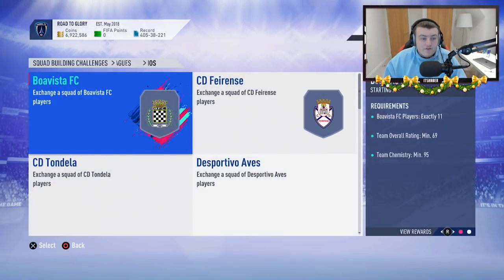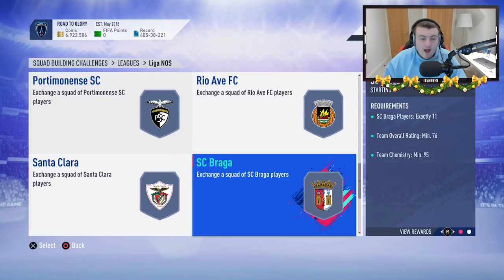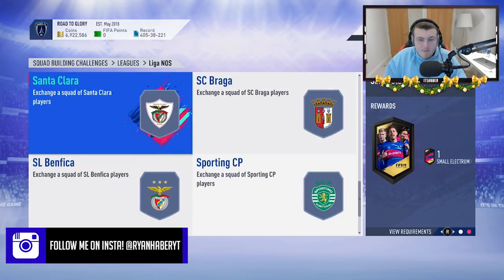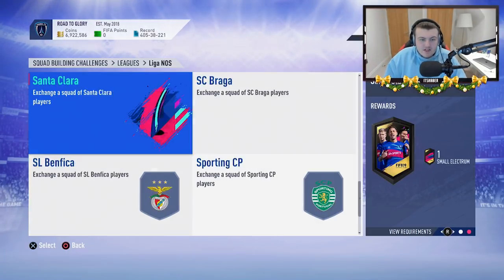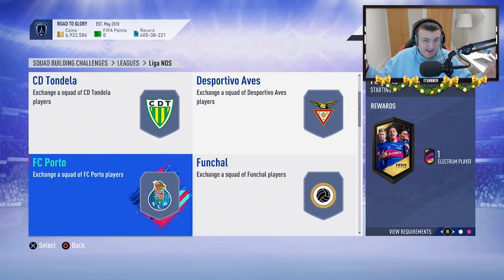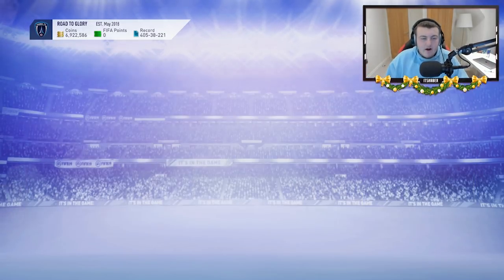In the Liga NOS, look for the higher-end teams in the lower leagues. Sporting CP is guaranteed very cheap for a rare electrum players pack — very worth it. There's a 25k pack for Benfica, and Porto has a rare electrum players pack as well, probably cheap and good value for money. The higher-end leagues like the MLS are probably not worth looking at — they're a little too on the lower end.